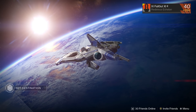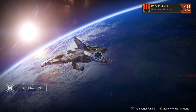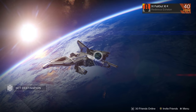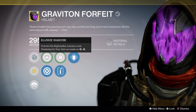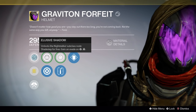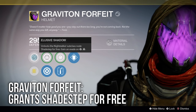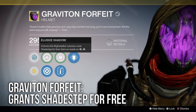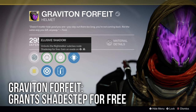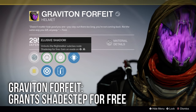Alright, let's quickly talk about exotic armor. If I leave a piece of armor off this list, it's because I feel it's not as good for PvP as the ones I've mentioned. First up, what may be the best overall choice: the Graviton Forfeit. This helmet gives you the perk Shadestep for free, meaning you can have the ability to max out your neutral game by taking both Shadestep and Keen Scout. Great piece of armor, and I recommend it highly.